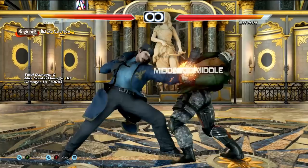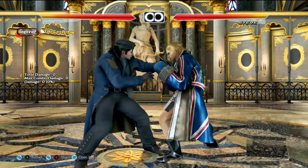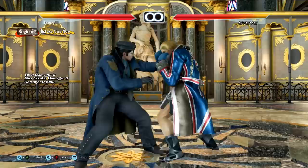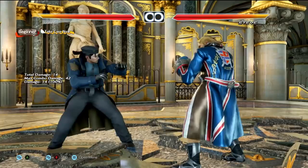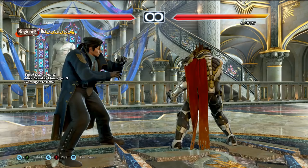Steve is even harder to deal with than Brian. Steve has super abusable tracking and homing moves and one of the best counter hit games in Tekken. He excels at close range. You should backdash against Steve as much as you can to get away from his pressure and preferably stay at range 2 where he's weaker. He also has pretty bad whiff punishment.